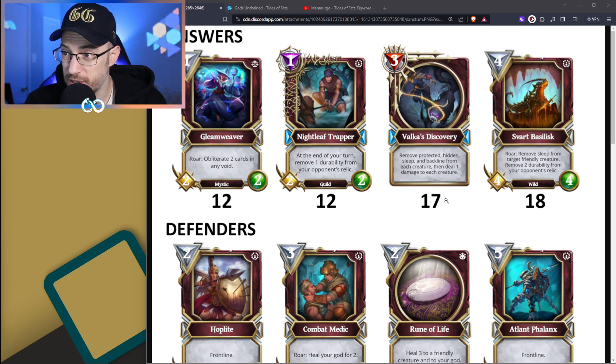Nightleaf Trapper is a phenomenal card - it's one of the only two Relic Removers in the Sanctum, now reduced down to 12 favor, so that's pretty great if you're looking for Relic Removal. Valka's Discovery is still in there, still 17. Smart Basilisk is a 4-mana 4-4: remove Sleep and 2 Durability from your opponent's Relic. For 4-mana, you get tons of upside at 18 favor. It's a Wild as well, which might help some Nature decks.